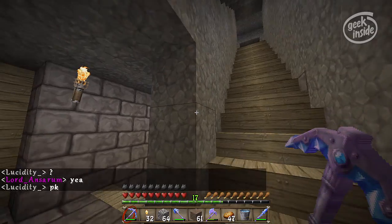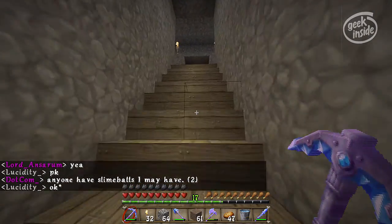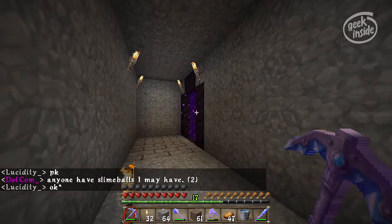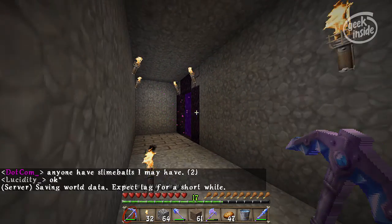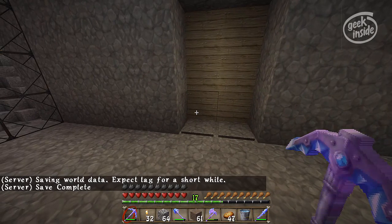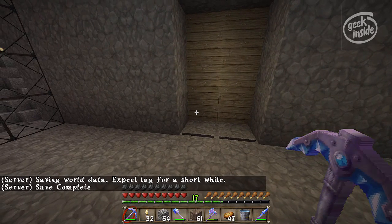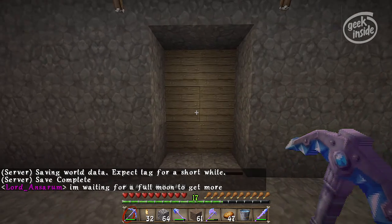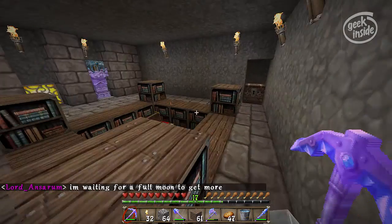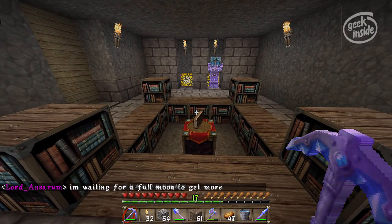One other thing I've done is add a nether portal here. The one I had built down in the mine worked until someone else built their own nether portal and it broke mine. I don't understand that because it's like 500 blocks difference, so it doesn't make any sense to me.